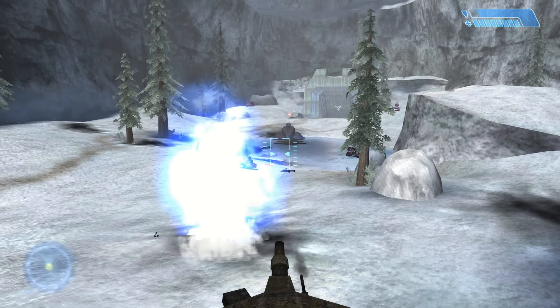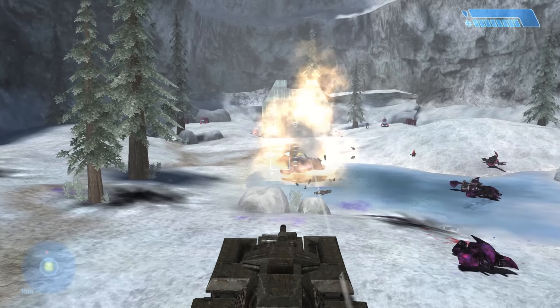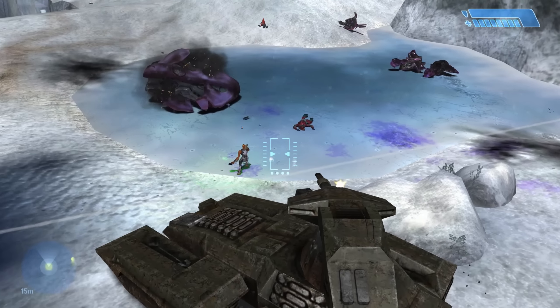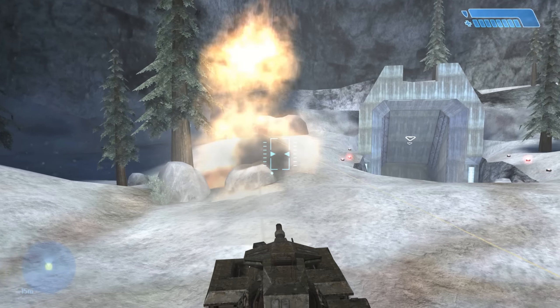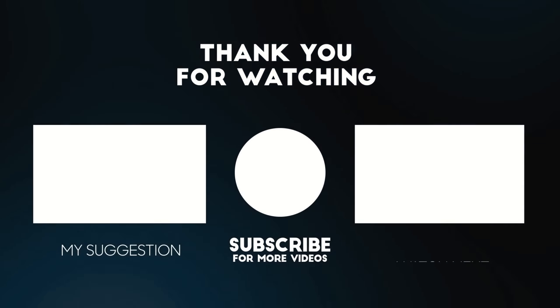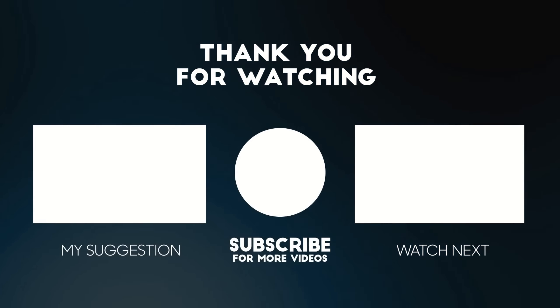All in all, Assault on the Control Room is a good mission which had the potential to be a great mission. All the pieces are there — it takes place in a new biome, it gives you the most freedom to choose how you want to approach things, and some of its vehicular sections are excellent — but because of the long stretches where it doesn't vary things up enough, combined with its overall length, it definitely feels like it has outstayed its welcome by the time all is said and done. A few cuts here and there, and a little more attention paid to how each area is connected would have worked wonders, and while it's nowhere close to being the worst mission in Halo Combat Evolved and is often very, very entertaining, I can't help but feel like it just falls short of being something truly, truly special. Thanks for checking out the video, boys, girls and Spartans. If you found it entertaining, do consider subscribing to the channel, liking the video and letting me know your thoughts, and hopefully I'll see you all again soon.